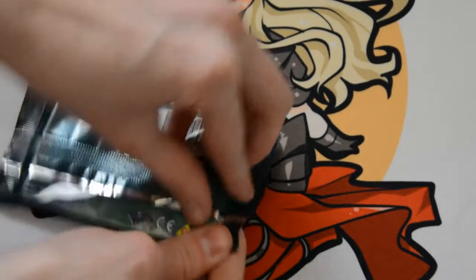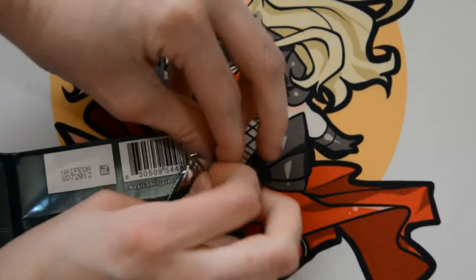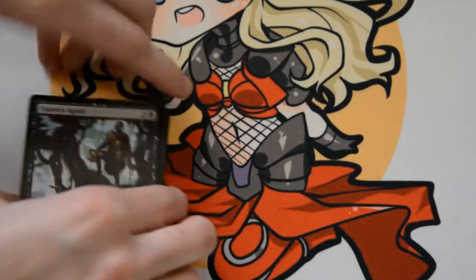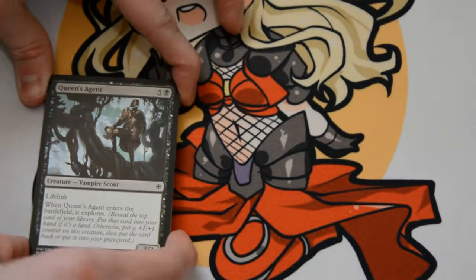FanWolfMTG here and let's crack open some Ixalan. We are looking for the Big Bad Dinosaur — King Kong, Queen, whatever she is. We want her. We want V-Chef. I need to build some EDH decks. I've got a standard deck I'm working on building around her. So that is what we are looking for.